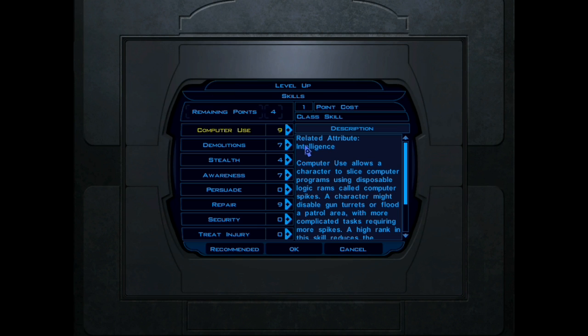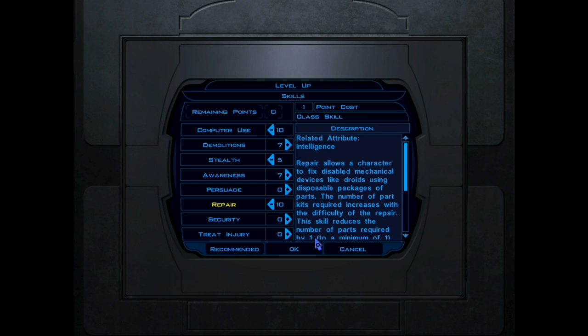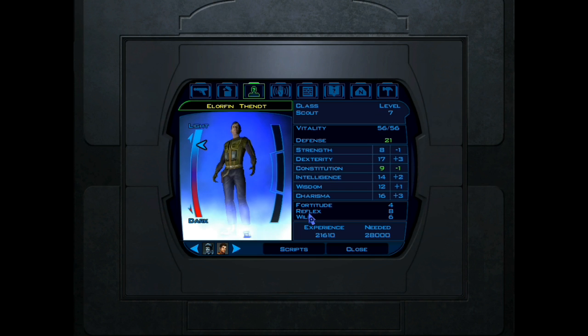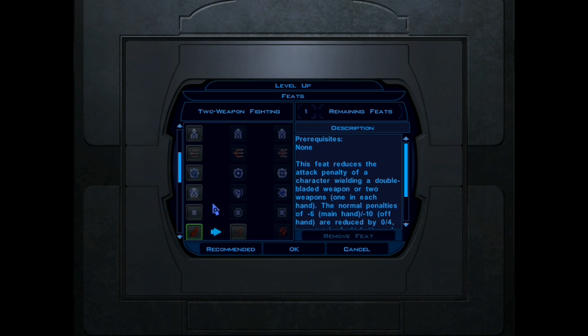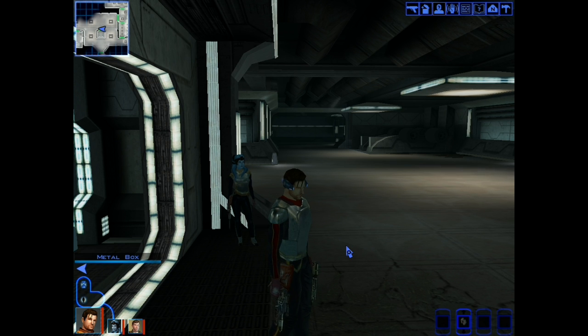I'm going to go ahead and upgrade my character here — level up! What level am I? Seven. Computer use goes up to ten, stealth goes up to five, demolitions stays at seven, so does awareness, and repair goes up to ten. Sweet, that'll help. And then I get to pick a health feat — that one, to help with demolitions. Karth also leveled, so he's just going to get another point in treat injury and implants.